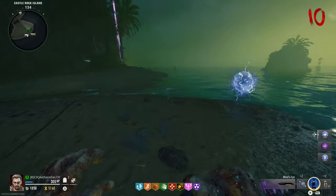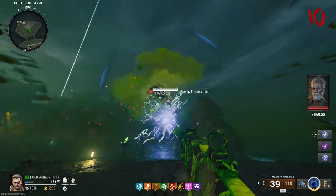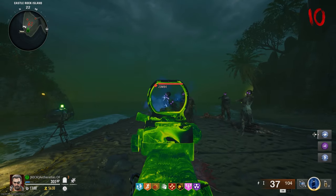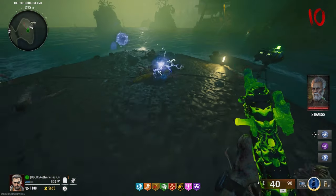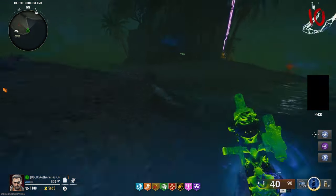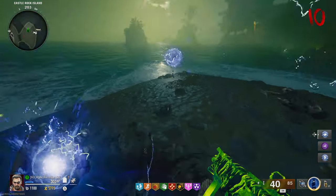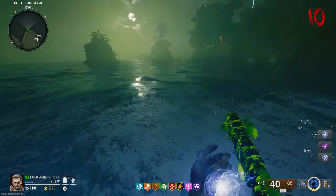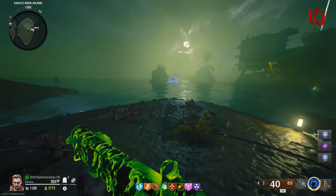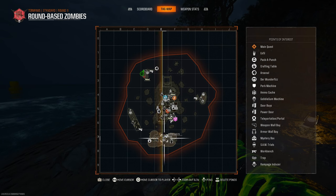Once you reach the island, you'll notice a giant orb of electricity floating. Walk up to it and interact with it. The orb is going to zap one of the zombies and you're going to have to shoot that zombie — when you do, it's going to drop an orb of electricity. Pick that up and walk into the orb with it. You're going to have to do this two times. You'll know this step is completed when you see the orb fly away to the next island. Once that happens, make sure you pick up the device that you dropped and head back into your boat.